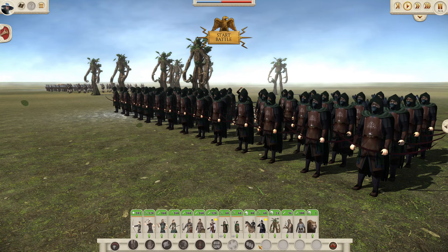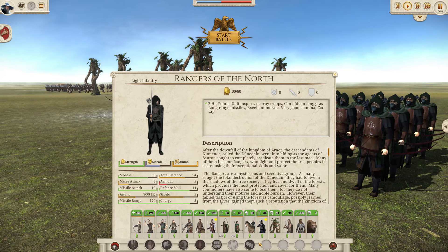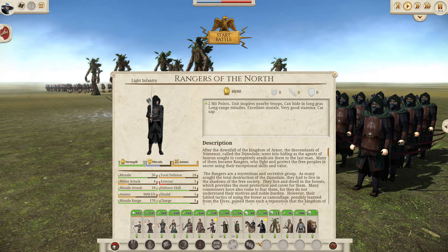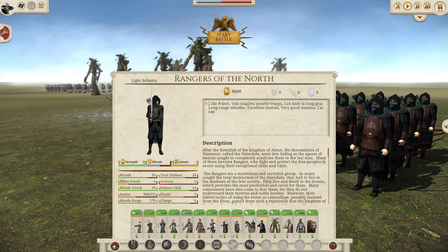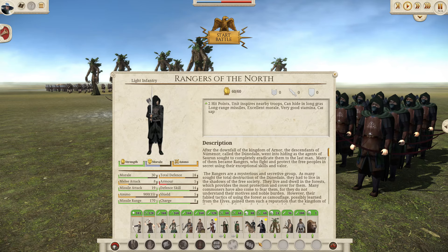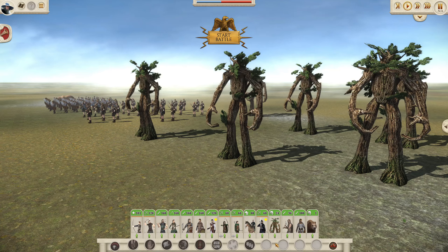The Rangers of the North, or Dunedain Rangers, are not units you can recruit as the Free Peoples — they appear randomly with a spawn chance in Faunost. Their stats are extremely high: missile attack of 19 and range of 170 is on par with Elven archers, and defense of 24 and melee attack of 8 is also similar to elite tier melee infantry units. So these are an excellent unit. The unit size of 60 is quite low, but that's the balance to their power. Definitely take advantage of these if you can get them.